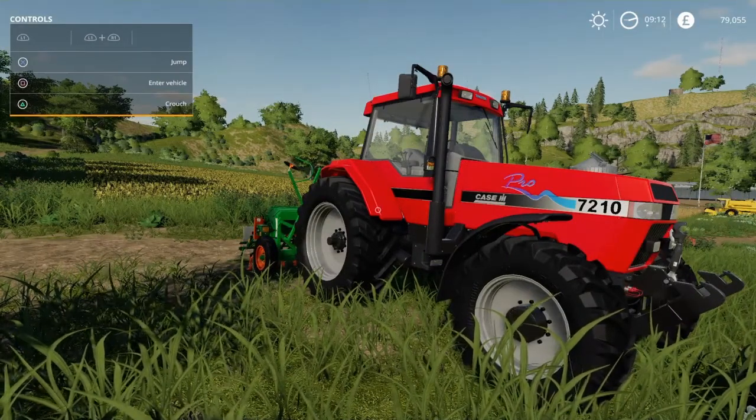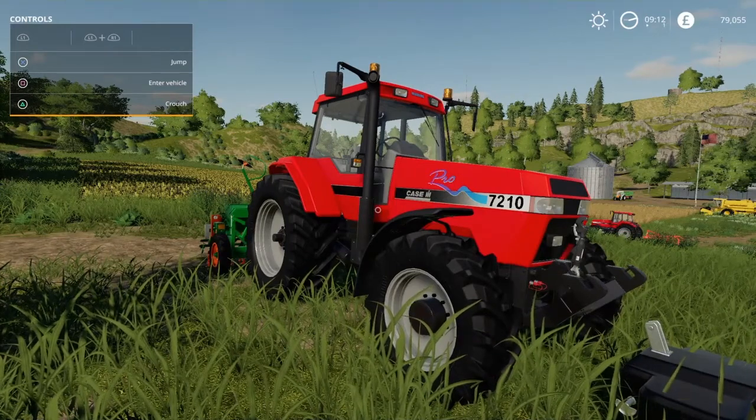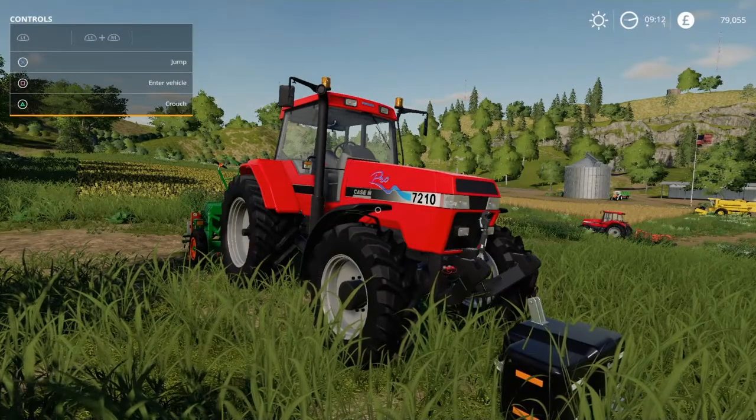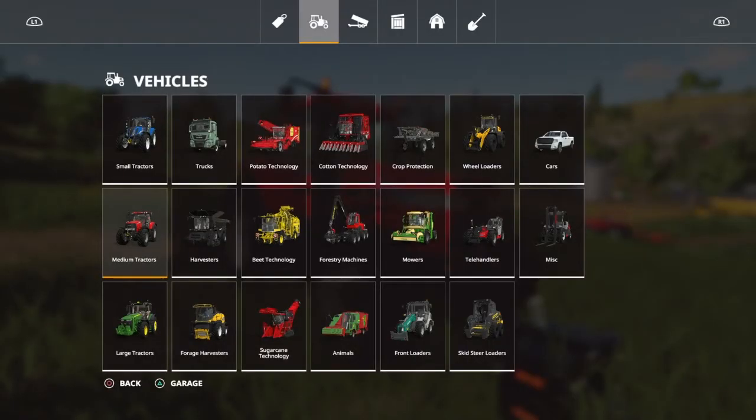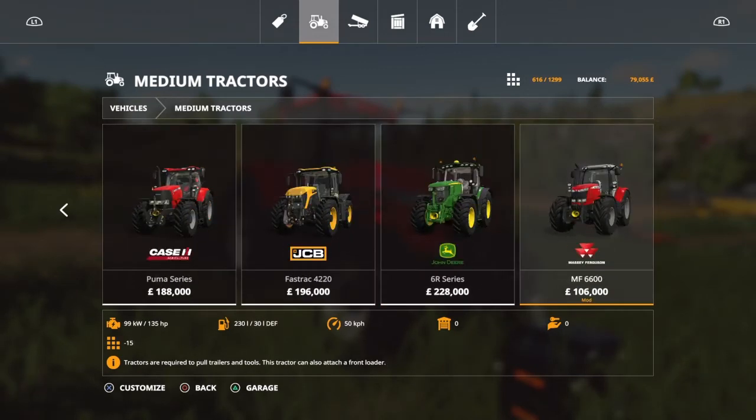Tip number seven is slot count. As we are playing on console — PS4 or Xbox — we are limited to an amount of slots. If you go into vehicles, for instance medium tractors, you can see on the top there we have now utilized 616 slots out of 1,299. So 1,299 is the maximum you can use. For instance, on the Massey Ferguson, if you see on the bottom side there are small squares — it says minus 15. That means if you buy this, it will take 15 slots, increasing the 616 to 631.